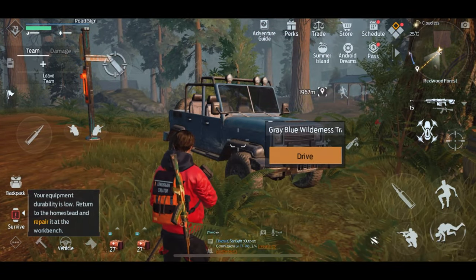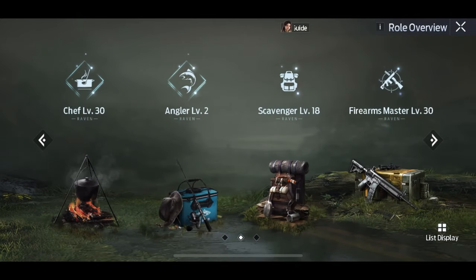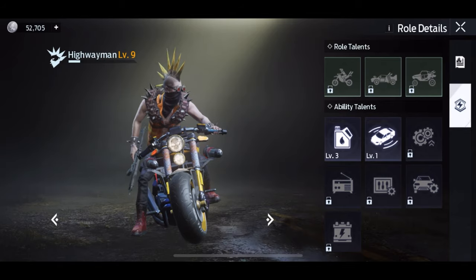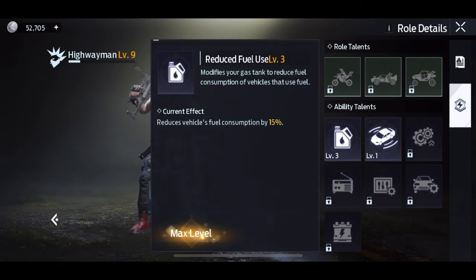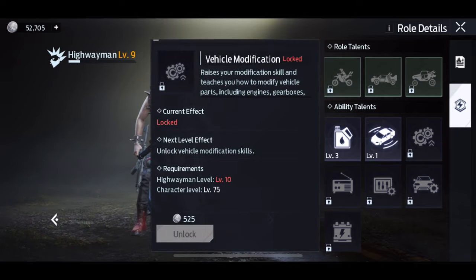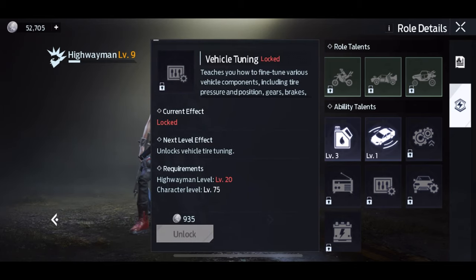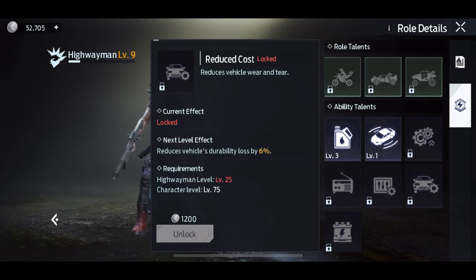The first step is to go into your roles by selecting that diamond icon. Go over to the Highwayman role and check out the skills. You'll notice the first skill is vehicle consumption reduced by 15%. The second skill requires you to be level 10, and that is what enables you to actually auto drive around the map in your car.